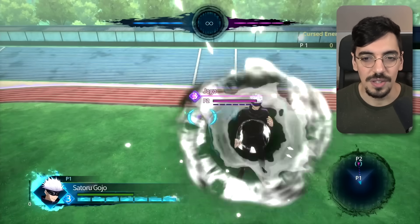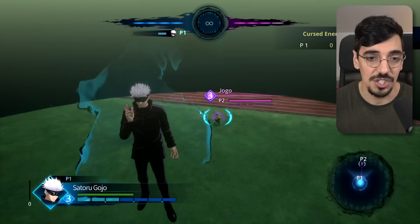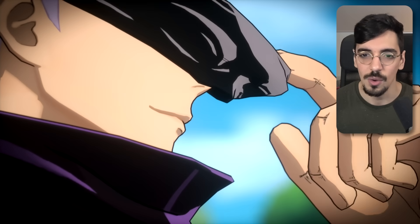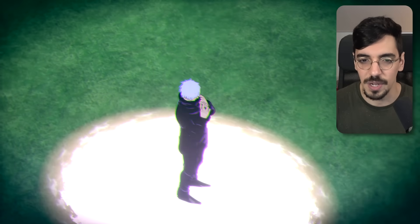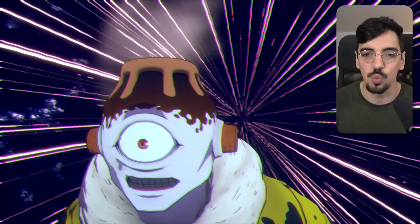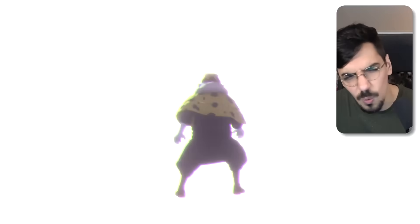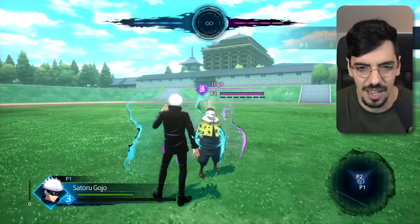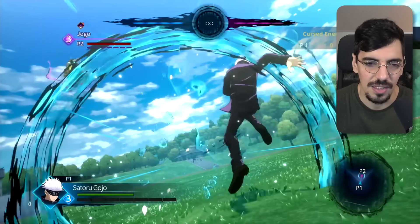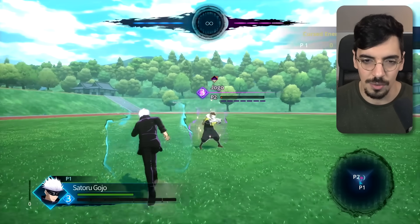Gojo here is the first one that does not have an awakening move or an ultimate that's just an animation — he has a domain expansion, so we can just activate this anywhere. And if the opponent lets us domain expansion, cross his fingers and look at that — that is one to one with the anime. Oh my god. The black hole image too, that's so sick. And just like Sukuna, he deals the damage afterwards, so the domain expansion itself just paralyzes everyone.